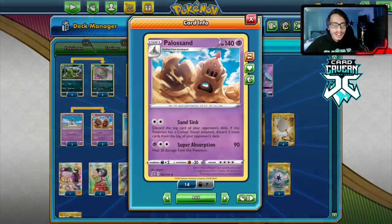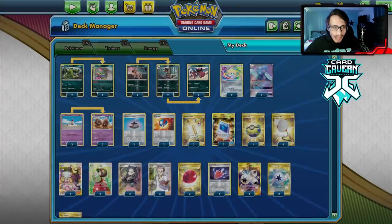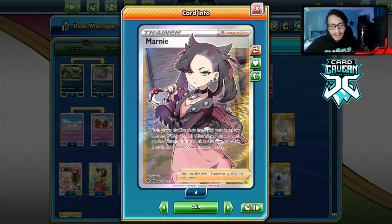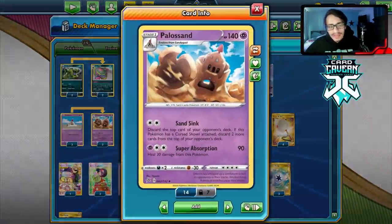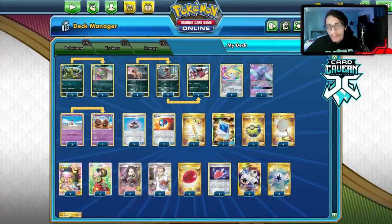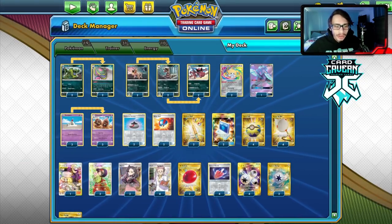The rest of the deck is Pokemon search, Turo rods, and Alolan's Fishing Rod would be great to get back a Curse Shovel. We have four Scoop Up Nets. For supporters, I'm playing only two Marnie — we don't want to Marnie when the opponent has a big hand because it puts cards back in their deck, making it harder to win with Sand Sink. We have two Erika as better draw and four Professor's Research.